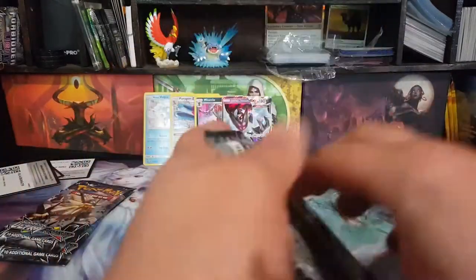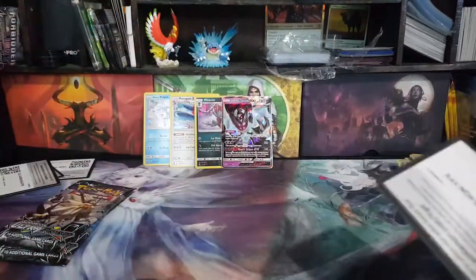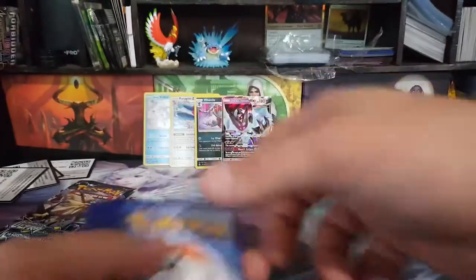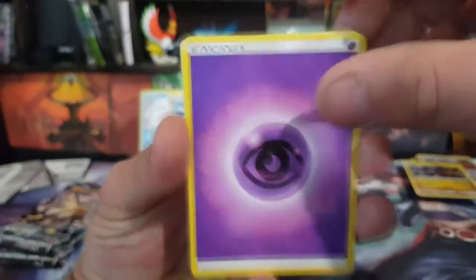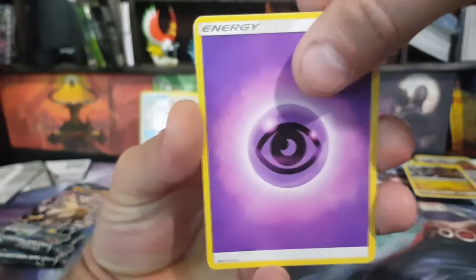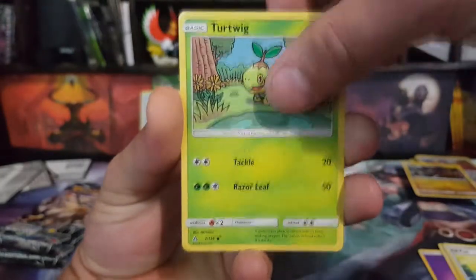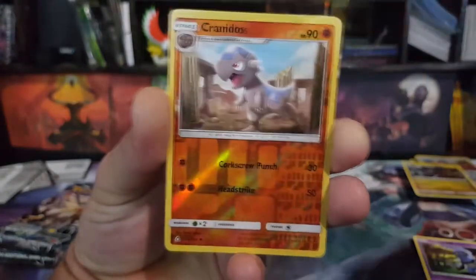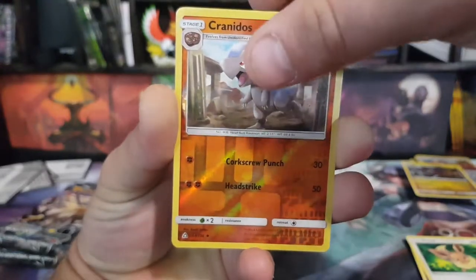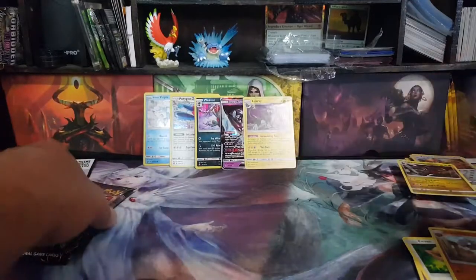Down to three packs left. We are onto the Solgaleo pack. There's a Garchomp — I don't know if I gave you enough time on that. Psychic Energy, Oranguru, Drifloon, Turtwig, Ralts, Croagunk, Eevee. The reverse is a Cranidos. And then the rare is a holo Luxray — very shiny.